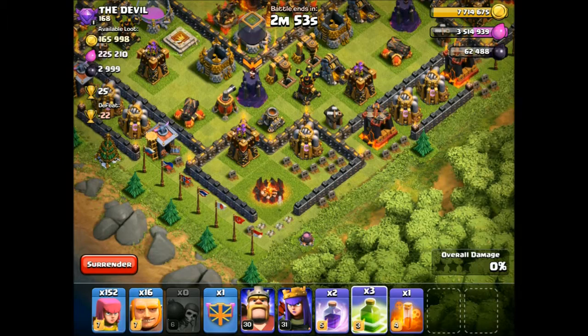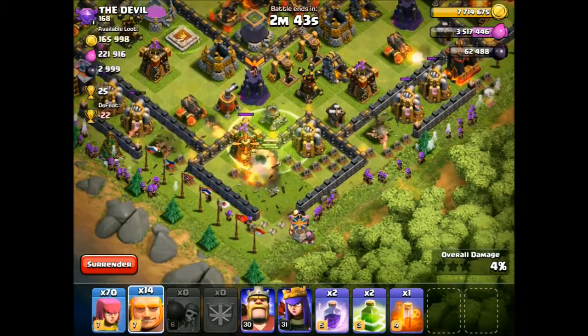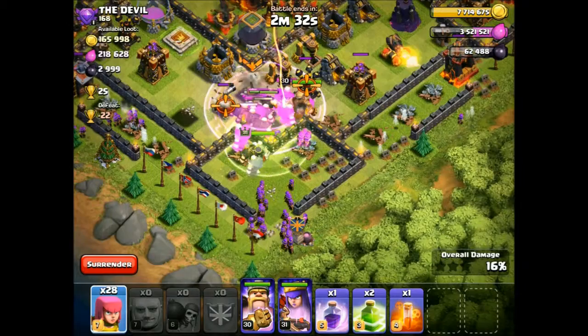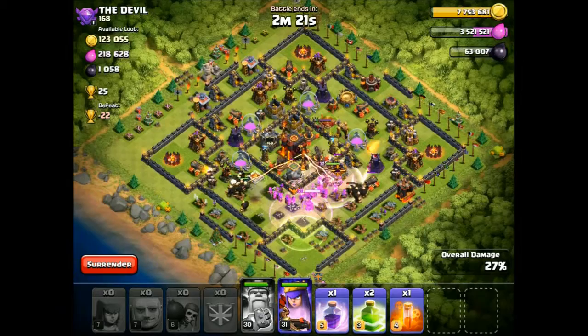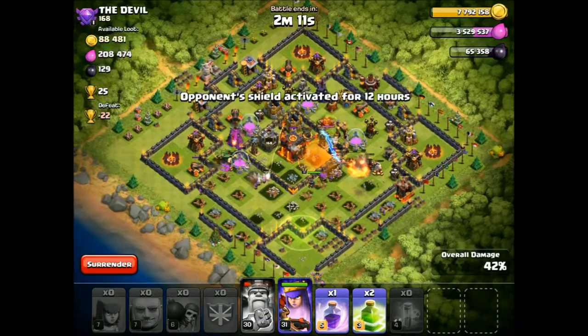We can go with a jump spell there. Let's have a few giants to clear the outside - this is how I do my dark elixir, for anybody who's interested. We should be able to get this dark elixir, not bothered about trophies. King ability, queen has town hall. Dark elixir - actually I might be able to get the town hall here, so I'm going to go for that because that's a little bit more dark elixir in the pot.